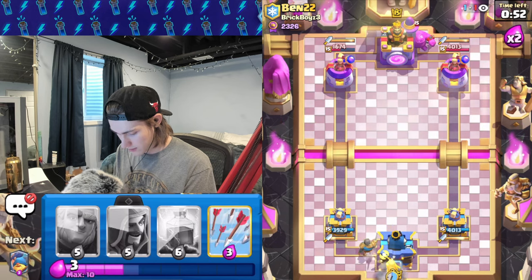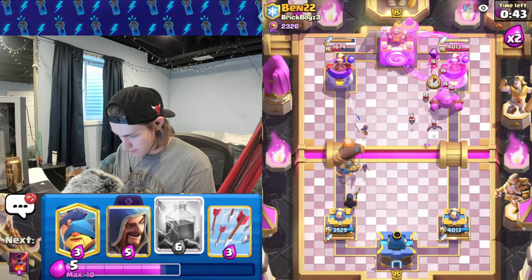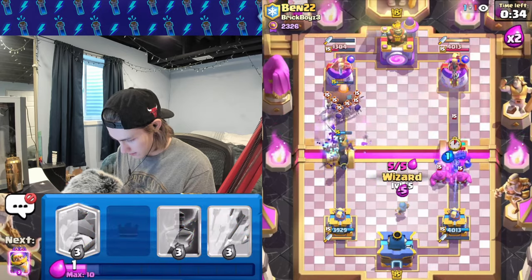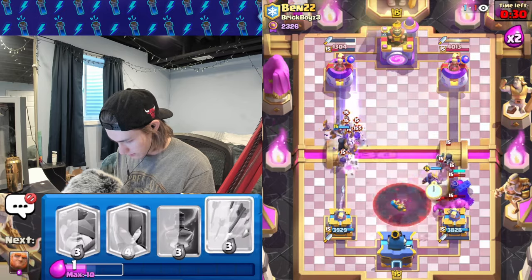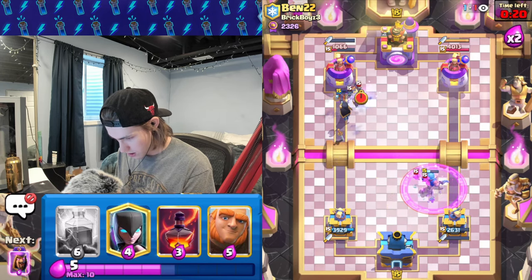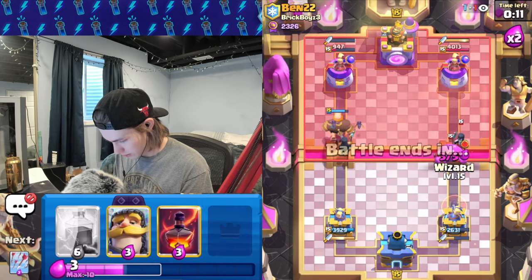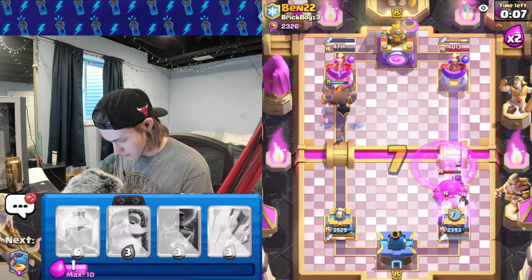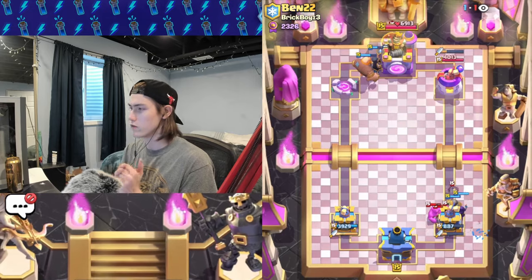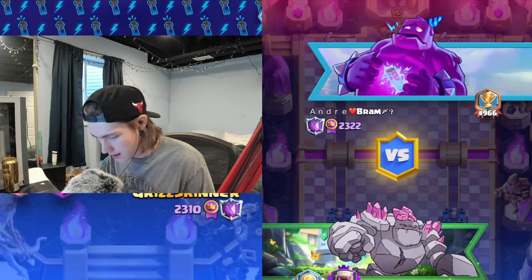He goes elixir golem opposite lane — we're just gonna get a push going. Lightning on this, he has evo skellies. I have to get a wizard and evo knight down and get arrows. Fisherman — those bats are on the tower! We're going giant, knight witch at the bridge, then evo wizard. I don't think he can really defend. Using lightning early on was a smart move because if they get you in single elixir it's so hard to come back.